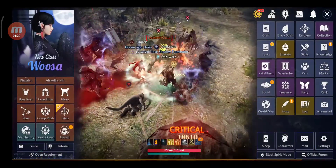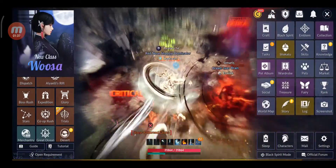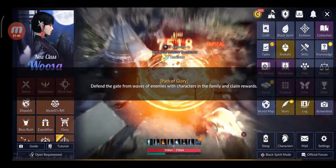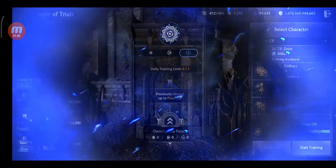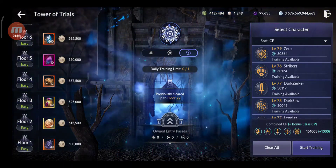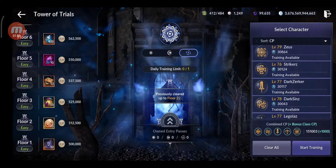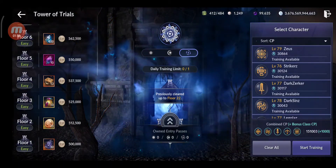Let's see the Path of Glory team. The POG team party CP is 192,000. And then for the tower, it's 151,000 — because I don't use my main there, and my main will contribute more. So that's my strongest 5 characters besides my main.